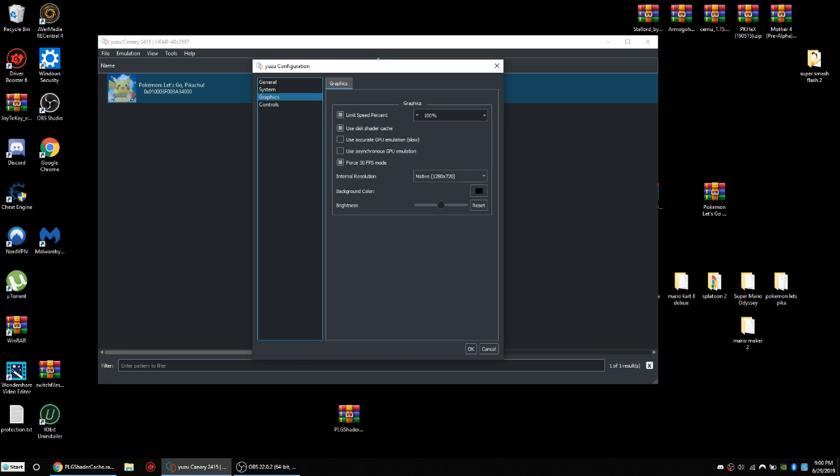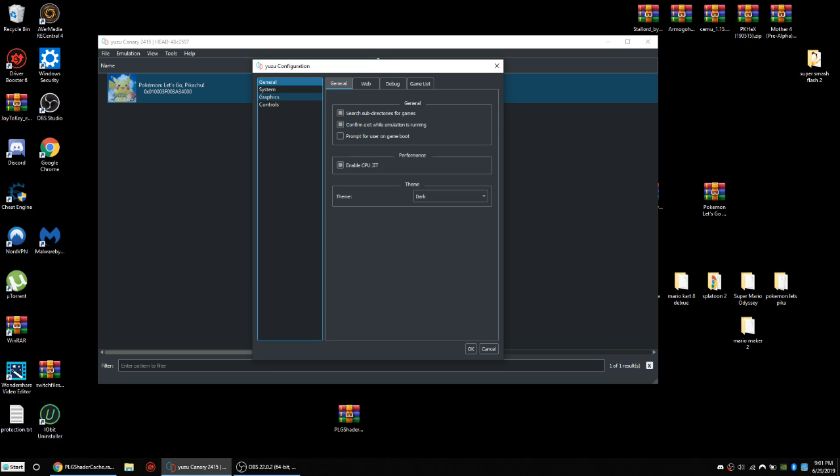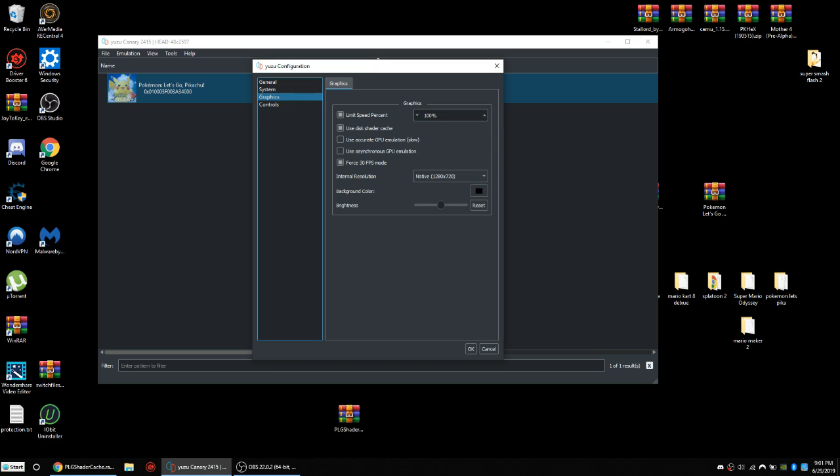I also turned off everything in my audio settings — it slightly improves the performance of the game. You can go into general settings and not worry too much about the audio. For graphics settings, always put it on native — native is usually the best setting.